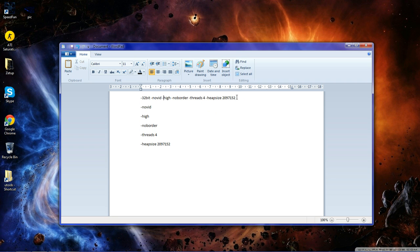The next one is -heapsize. What that does is allocate an amount of memory to that application. I've got 4GB of RAM, so I set that to 2097152. If you're only using 2GB of RAM, go to your calculator and divide that number by 2 and put that number in. If you're using 8GB, you double it. It's simply allocating half the amount of RAM that you have to that application, and that makes it a lot quicker.